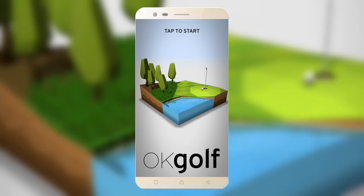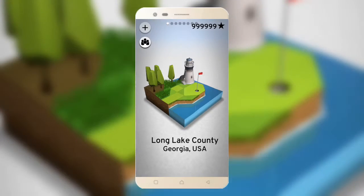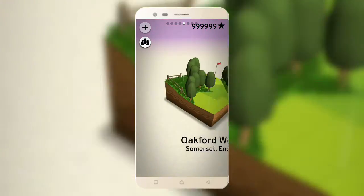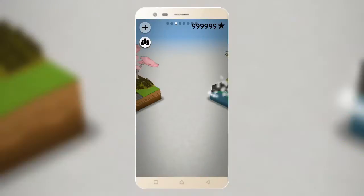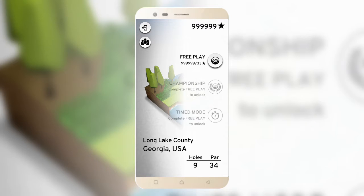We are going to start it. The graphics are very good — we are going to show you the game. Look, there are many places in the game. You can see it, you can choose someone else. Unlimited money — I am playing free. I am showing the gameplay.